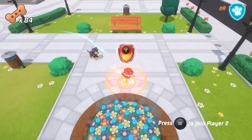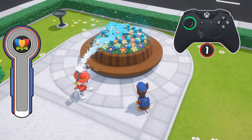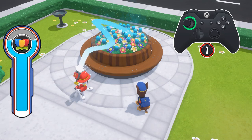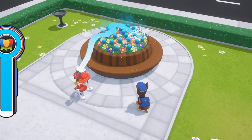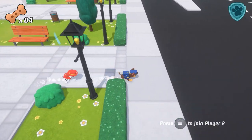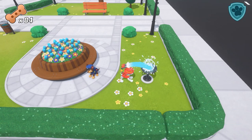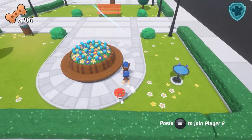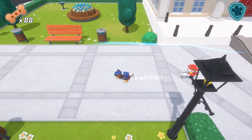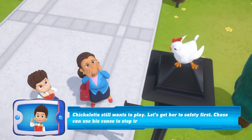Marshall, these tulips also block Chickaletta's scent. We need Marshall for this mission. Chase! Chickaletta still wants to play. Great, let's get her to safety.